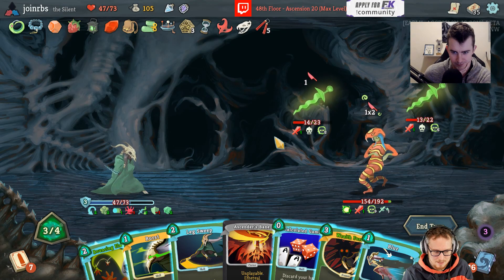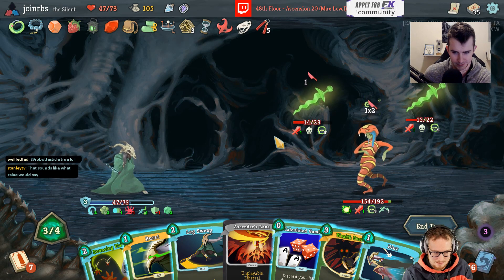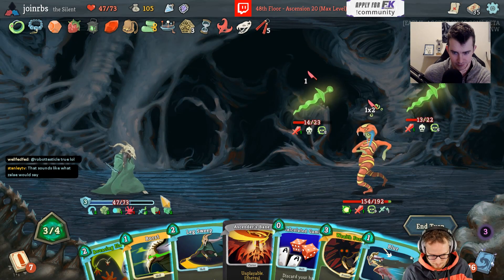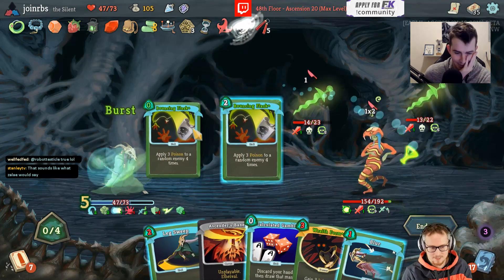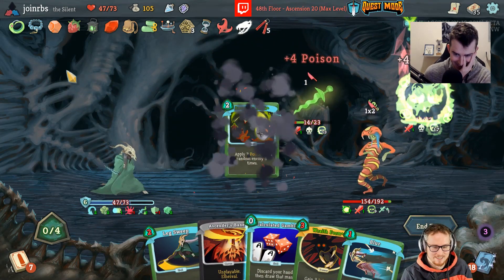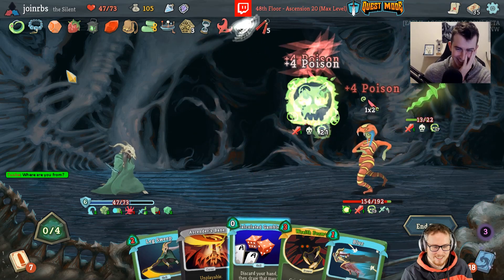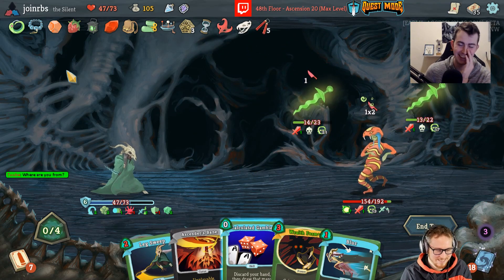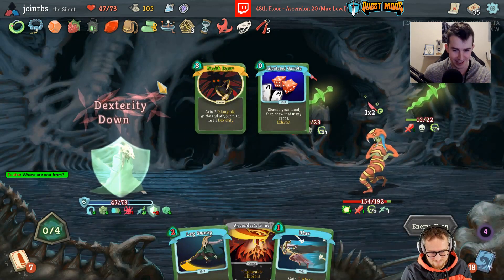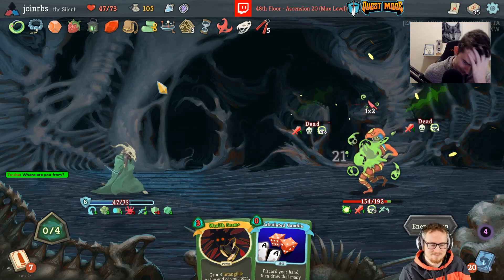I think we have to burst the Bouncing Flask here because we can't Calculated Gamble — it's all gonna go on the wrong thing. Every time I do this it's in the fight with the Knight and the Sorcerer and it always hits the Sorcerer three times.